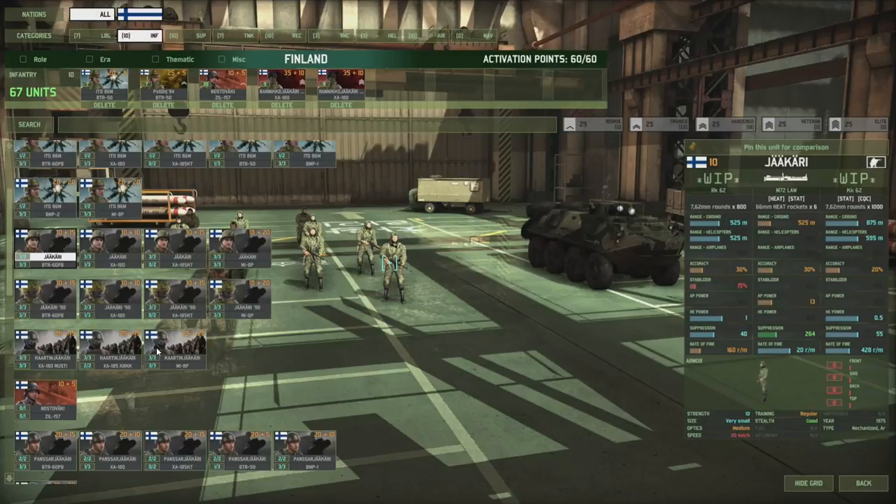Especially notable is the XA-185KT, which from what I've been able to tell is an upgraded variant of the XA-180. Unfortunately I wasn't able to take a screenshot of it, but it's a very, very good transport — it comes equipped with a Bushmaster Cannon, which is something you usually only see on US vehicles. As for their stats, nothing too special; the accuracy on the LAW is quite dreadful, but that's the same with all LAWs.